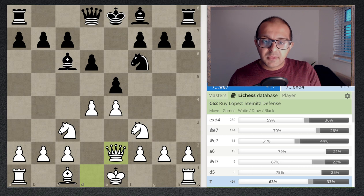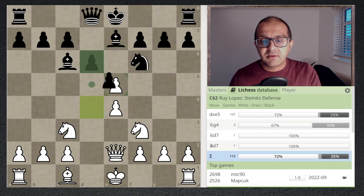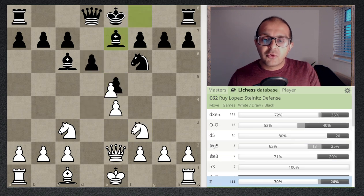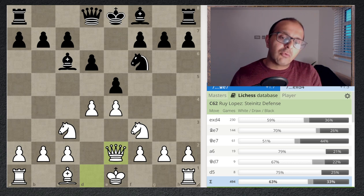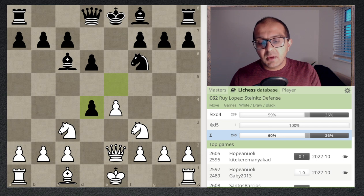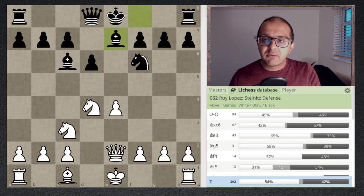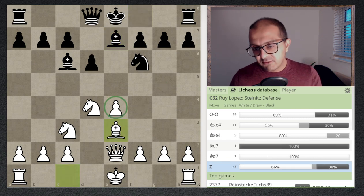Black has to be careful now. If black plays bishop e7, they're blundering material: d takes e5, d takes e5, knight takes e5 — White is just winning. So many players will release tension by playing e takes d4, and now we have knight takes d4. In the database you see bishop e7, getting ready to castle and have a normal game. But the trap is laid when you play bishop e3, effectively offering a pawn — a poison pawn.